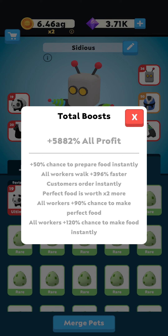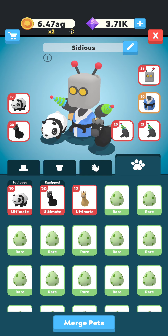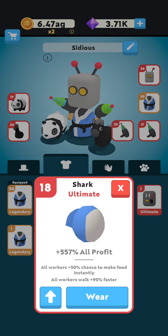So you get 100 chance to make food instantly; however, perfect food chance is 90, not 100. You miss 10 percent but it's made up by the walk speed, which is a crazy plus 396 for all workers. Of course, the customer order instantly and perfect food worth times two more comes from the pets, which are the meta pets for end game.